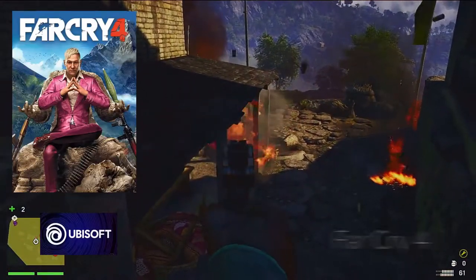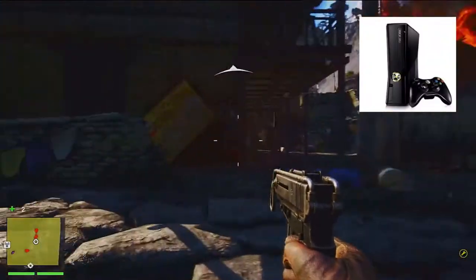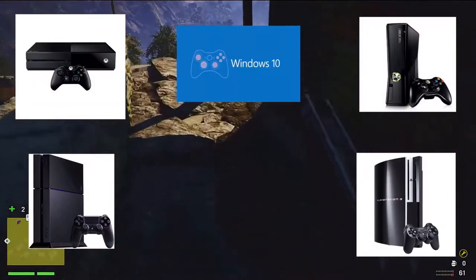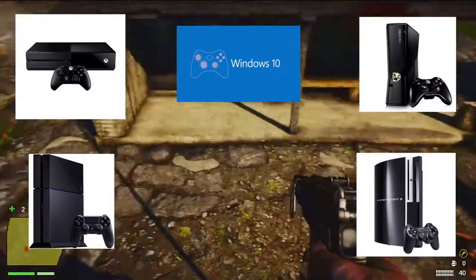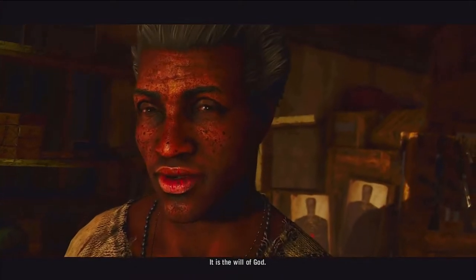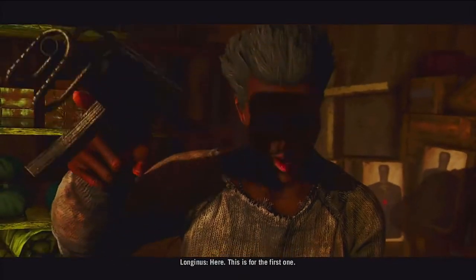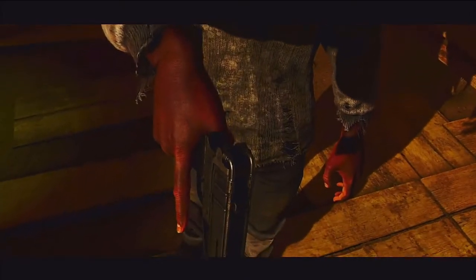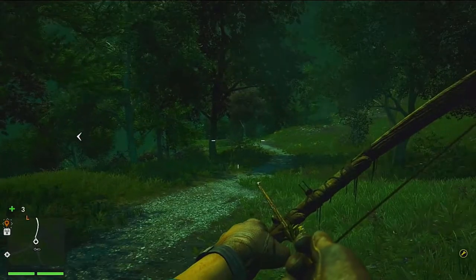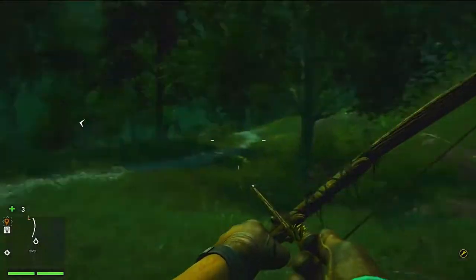Far Cry 4 was developed and released by Ubisoft in 2014 for the Xbox 360, PlayStation 3, Xbox One, PlayStation 4, and Microsoft Windows. The game met high praise for its optimization for all systems, making the game very, very playable. From the open world design, visuals, and its characters, the game truly felt like a step up on all systems it played on. The environmental and explosive animations were especially spectacular to look at on the PS4, Xbox One consoles, and the PC.